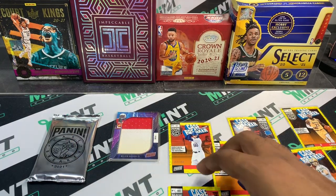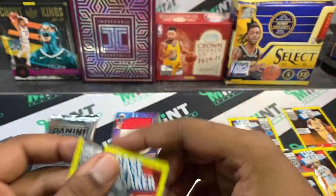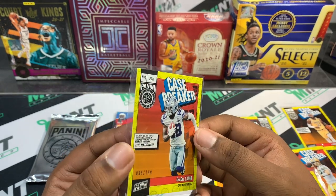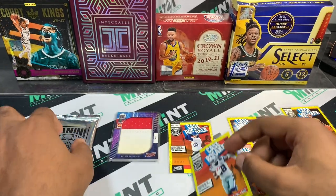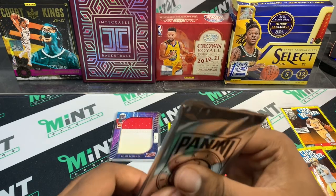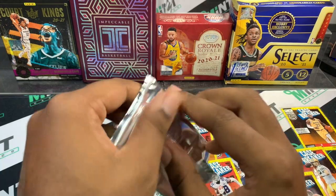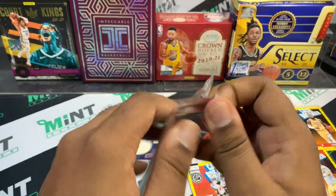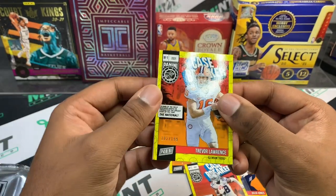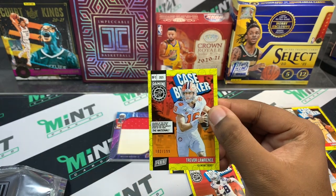Kevin Durant to 199 and CeeDee Lamb to 199. I kind of like this whole comic book Marvel vibe — definitely will be trying to build a set. Obviously you want to hit some of the big rookies. This next one looks thick — it's a Hornets pack — definitely thick, so let's see what we got here. Good luck... oh, that's gonna be a banger right there — Trevor Lawrence to 199!